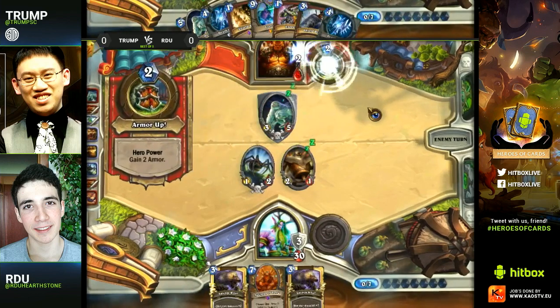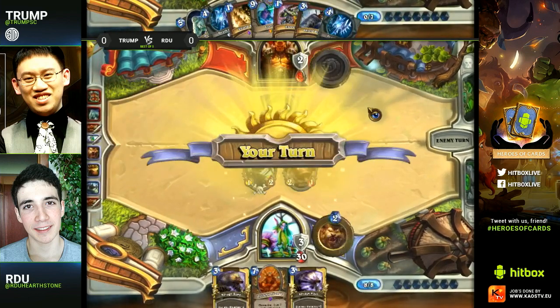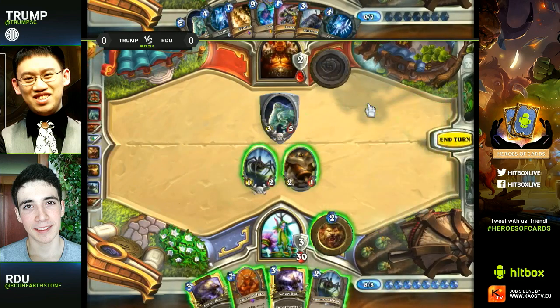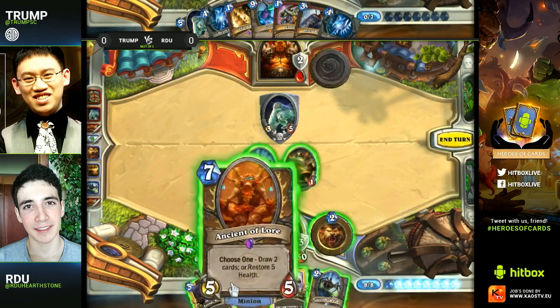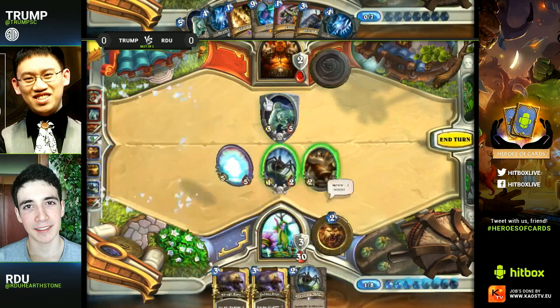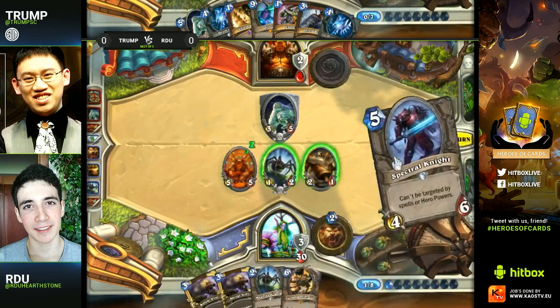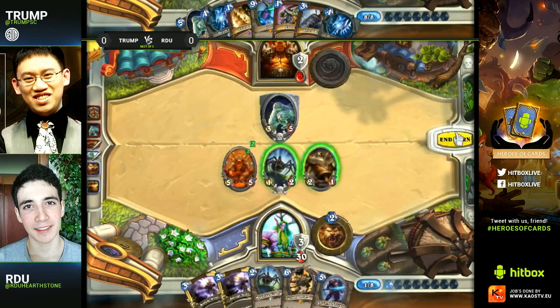It was a calculated risk by RDU, but it didn't pay off. You should assume your opponent has at least one Sludge Belcher after this many cards drawn. Now you're just going to have to draw cards and hope for the second piece of your combo. He has two pieces of his combo but they're the wrong two pieces, and while he does have monsters on the board this might be a good place to just go for the Savage Roar — but probably just better to drop the Ancient of Lore this turn.